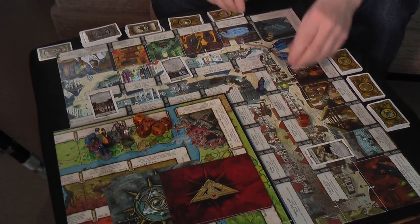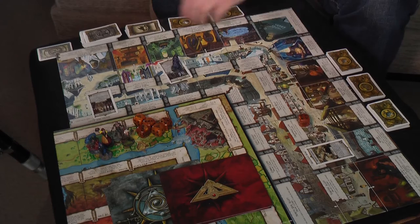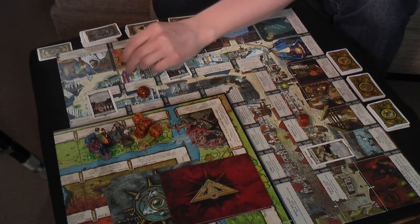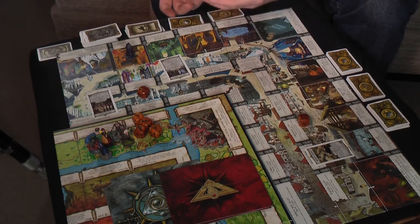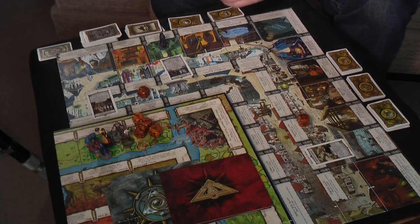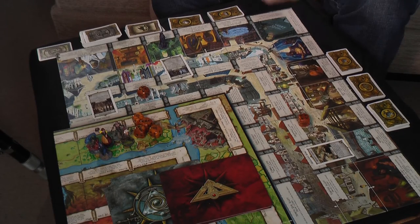Next up we have the shops. The shops are pretty cool - you roll the die and move around the board, and they're on the outer edge. There are five shops that actually have purchase decks. The others are things like the jail, and believe me, you don't want to be in jail. There's the wharf, where you pay one gold and that means you can then leave the city. There's also the soothsayer, which can read your fortune.